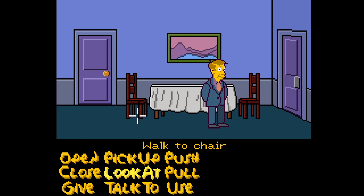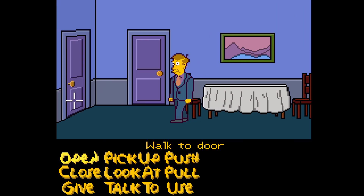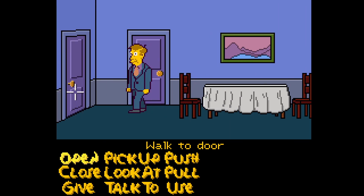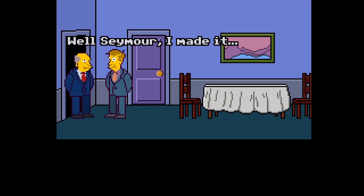We have Seymour here and we have three options — we can walk, look, or close. Let's open. We walk to the door and open it. Right here — 'Well Seymour, I made it, Superintendent Chalmers.'